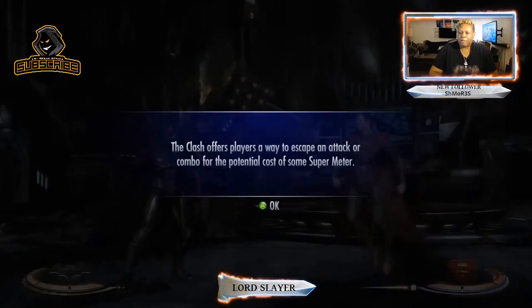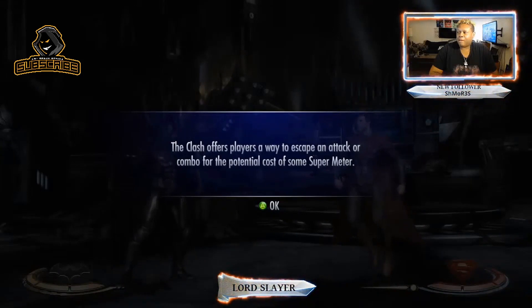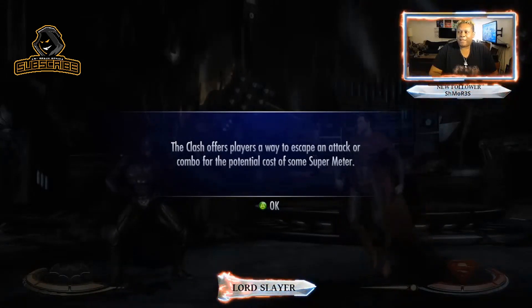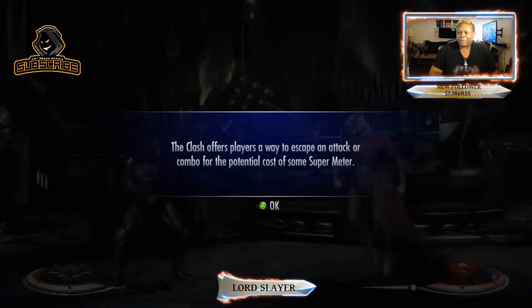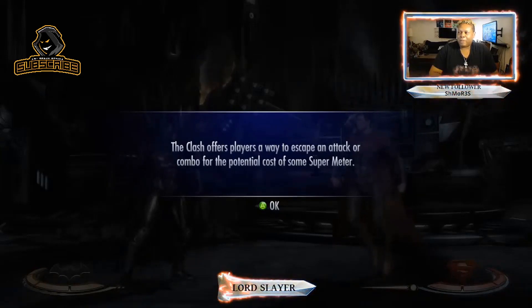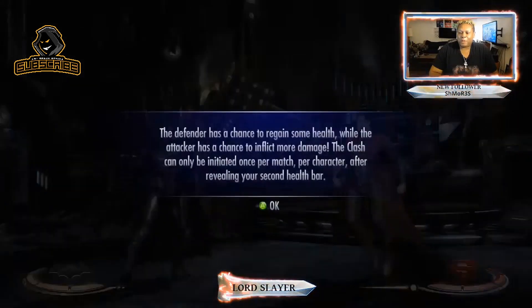The Clash offers players a way to escape a tactical combo. So I've got the chat text-to-voice on, so it's actually speaking what people are typing, which is kind of cool. A bot is spamming: 'To make more subscribers, make videos about GTA 5, Mortal Kombat 9, MK11, Fortnite, Call of Duty.' David — are you an actual person or are you a bot?